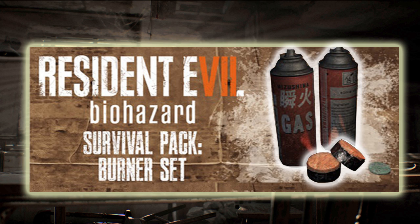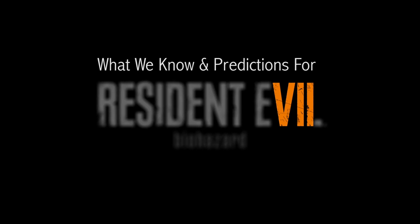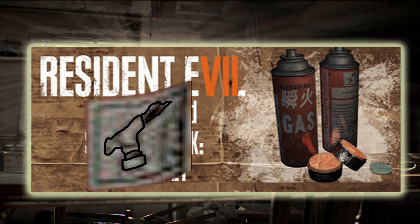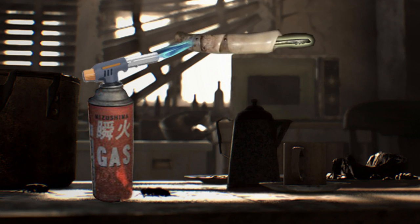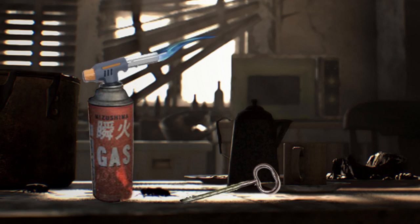So how might we be using fire in Resident Evil 7? As shown on the back of the can, this can be converted into a small blowtorch for melting if you find the top piece — but what in the heck would we have to melt? I can't put my finger on it.